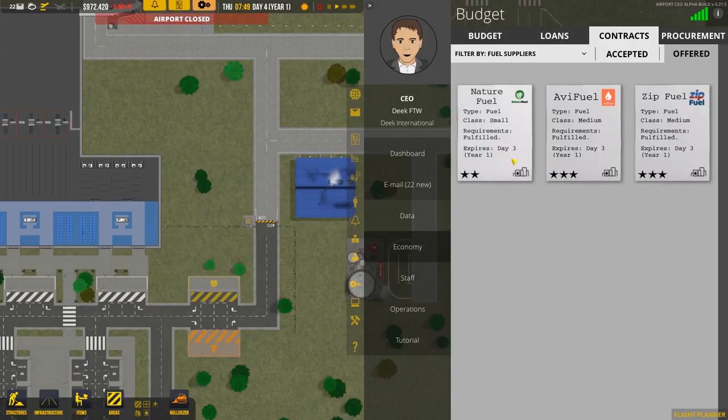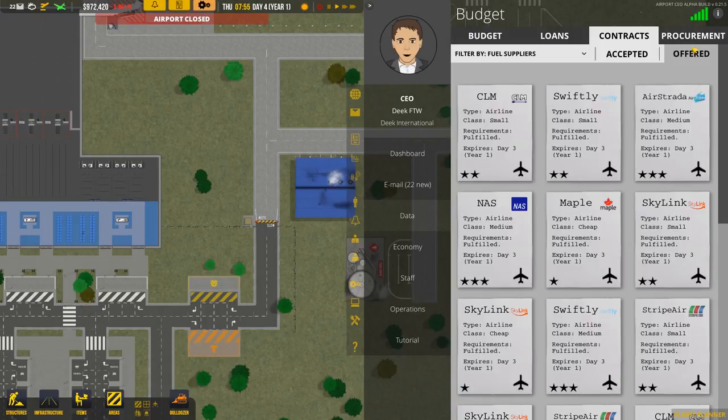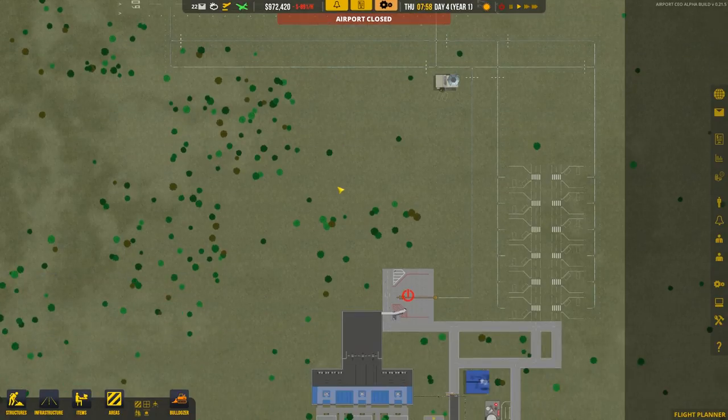For now we'll probably end up with the small nature fuel contract. The price is a little bit worse but we don't need the extra fuel. They might get mad if they come in and try to give us fuel we don't need, so this is going to be a better fit for us right now.